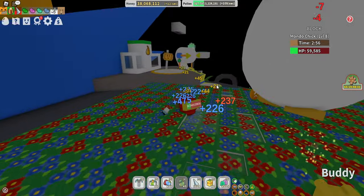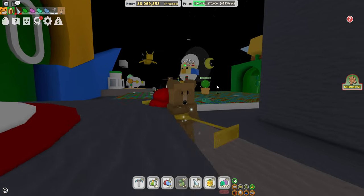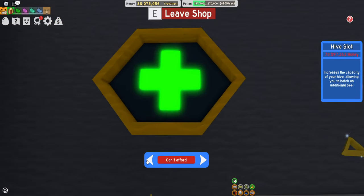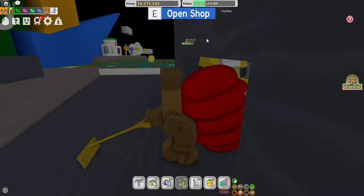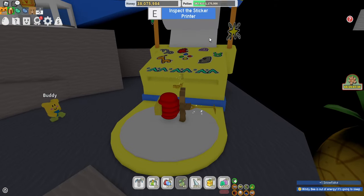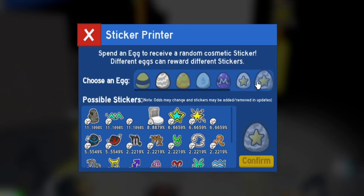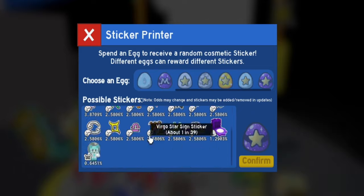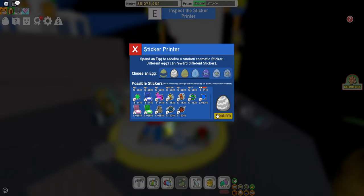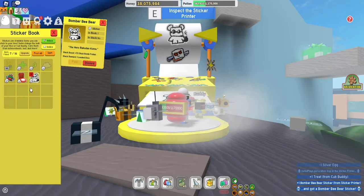We definitely don't have enough damage to finish the Monochick — it is what it is. We have ourselves this hive slot right here, we need 78 million honey which will be a little bit of a grind, but we should definitely be able to get that today. There is a new sticker machine here — inspect the sticker printer — you can spend eggs on random cosmetic stickers. Oh, we could have used the mythic egg on stickers! I didn't think about that. We could have had any of these. We can use this egg right here to get a sticker — I didn't even know that. That actually kind of sucks, we could have had such a rare sticker from there.